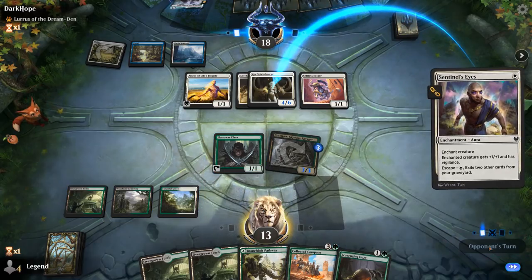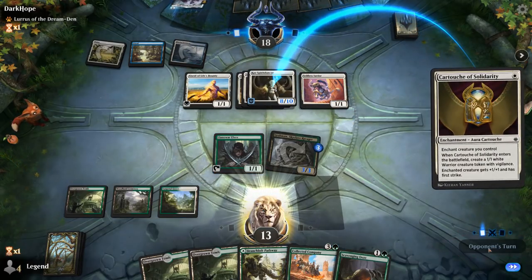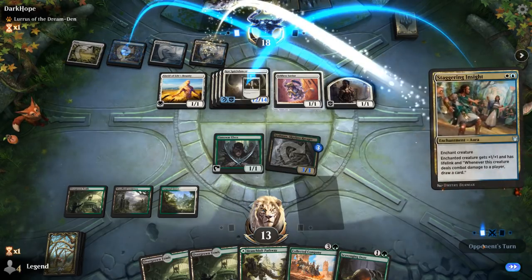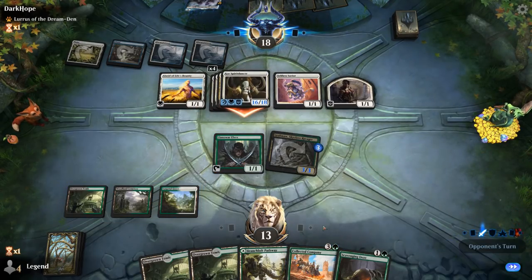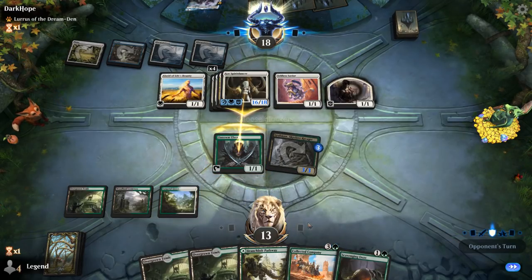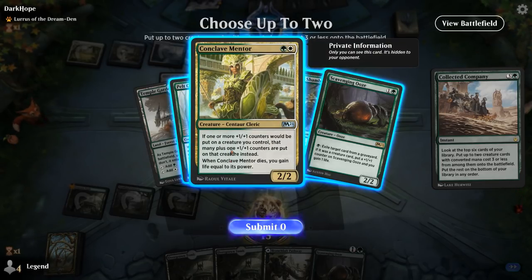They've got a Vigilant Spirit Dancer now. Yeah, that's going to be pretty tough to get past. A Staggering Insight as well. I think this game is over now. I could chump with Elves and then Company, or I could Company first. But there's no way we're making enough of a board presence to kill the Spirit Dancer, and Vivian Arcbow Ranger is pretty far from killing it. We did hit Winding Constrictor and Mentor, which would have been nice, but it doesn't really matter at this point.